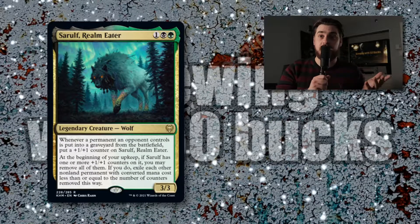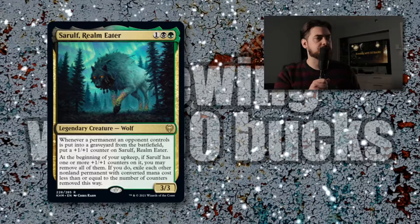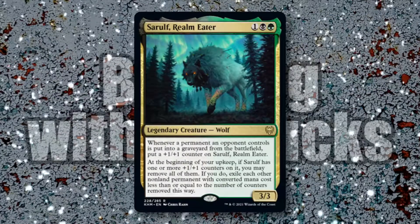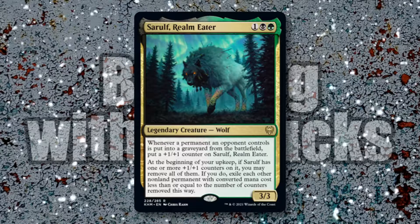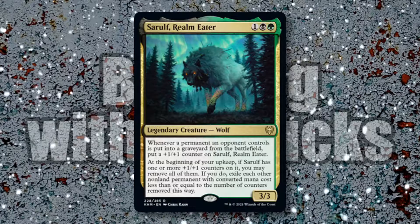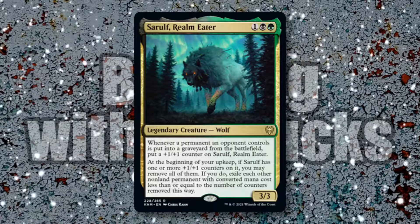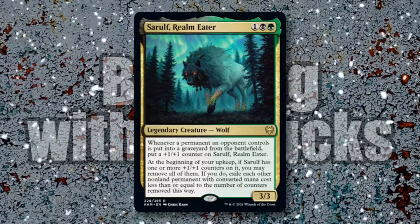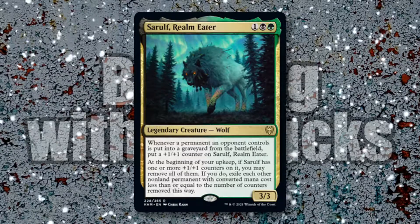Today's episode is all dedicated to Sarolf, the Realm Eater. Sarolf is a 3/3 for one black and green, and has the abilities: whenever a permanent an opponent controls is put into a graveyard from the battlefield, put a plus one, plus one counter on Sarolf, Realm Eater. And at the beginning of your upkeep, if Sarolf has one or more plus one, plus one counters on it, you may remove all of them. If you do, exile each other non-land permanent with a converted mana cost less than or equal to the number of counters removed this way.